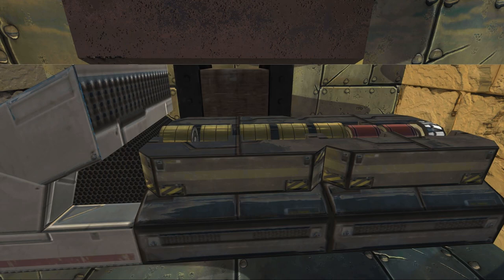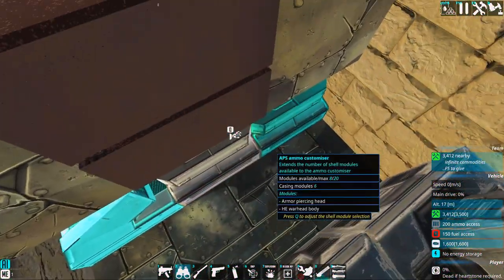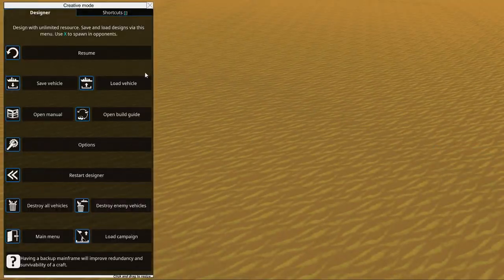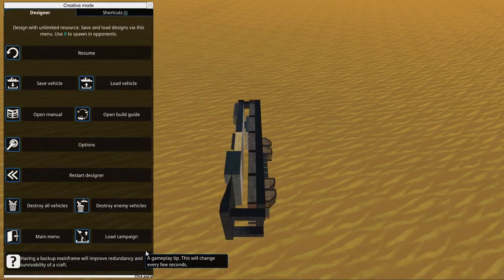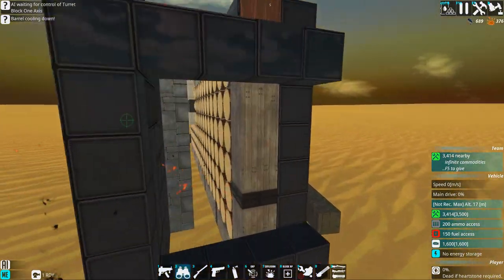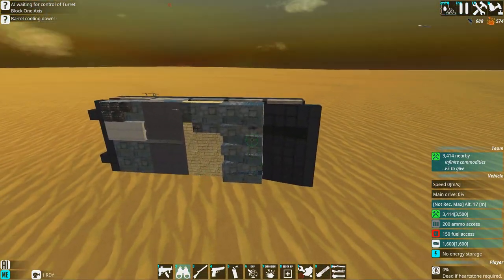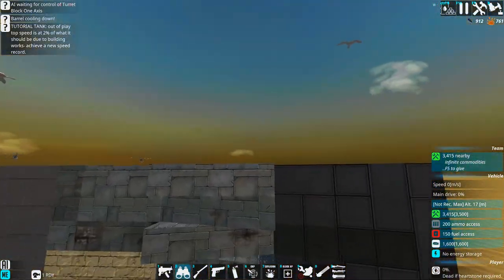They also updated some stuff, including the UI. We're going to begin by testing the original shells. I built a little test target - you can see it - and we'll load it as twin guard so it will be easier to aim at. Here you can see we fired the armor-piercing high explosive at the heavy armor and it's completely stopped.